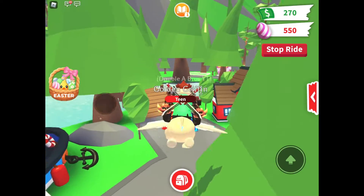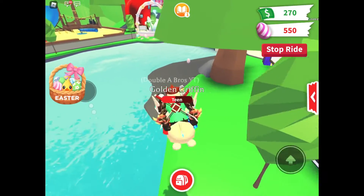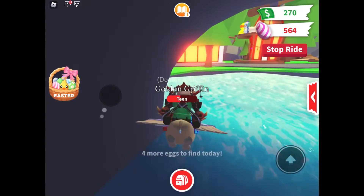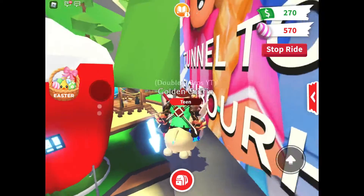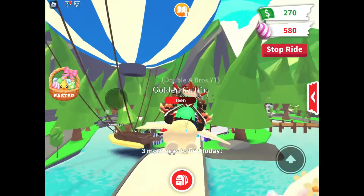The sixth egg is behind the school and the gifts, so I'll be going there. I totally forgot — there's also one under the bridge next to the neon cave, right there. Now I'll be going to the bulletin board and then to the tower.